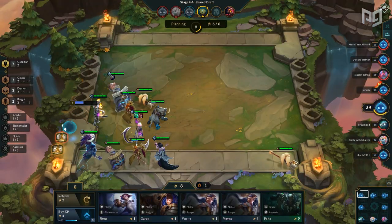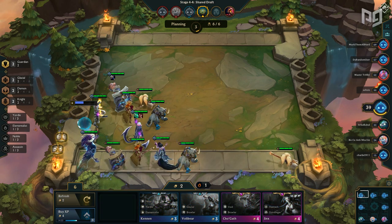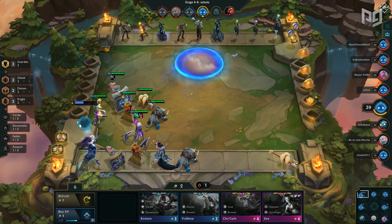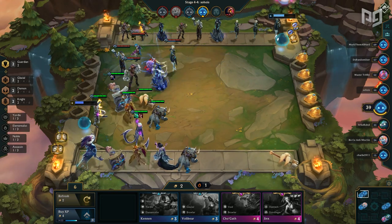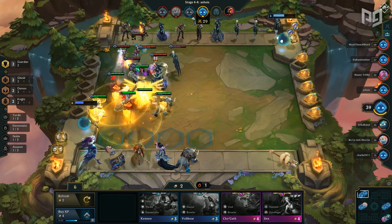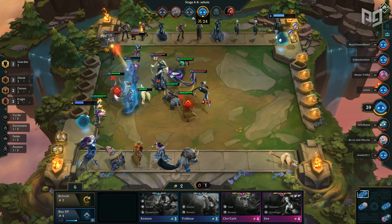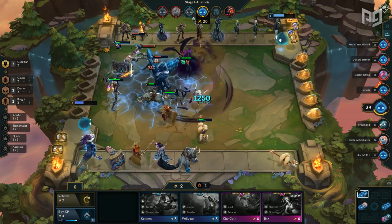Here is your ideal six unit composition: Braum, Leona, Sejuani, Poppy, Brand, and Evelynn. These six units give you a crazy number of synergies for only six units, and they all work together to make Eve as strong as possible. Sejuani plus Braum gives you Glacial. Sejuani and Poppy give Knights. Braum and Leona offer the double Guardian buff to Eve and a frontliner. And Brand gives Eve the ability to Mana Burn.